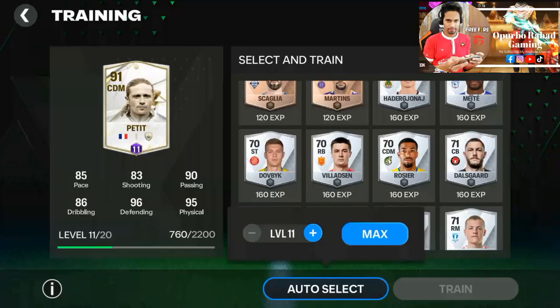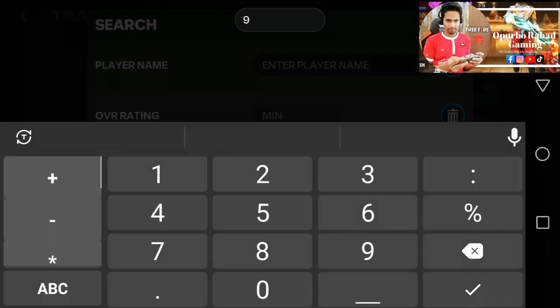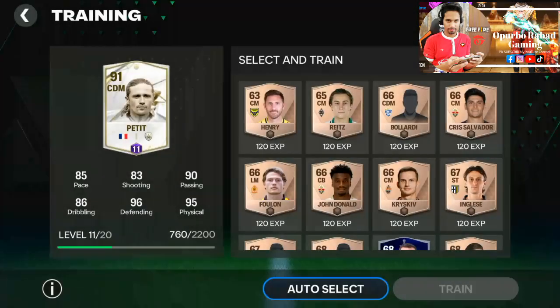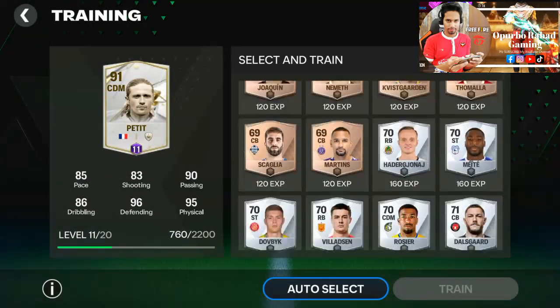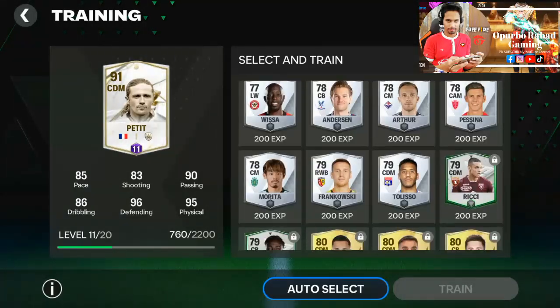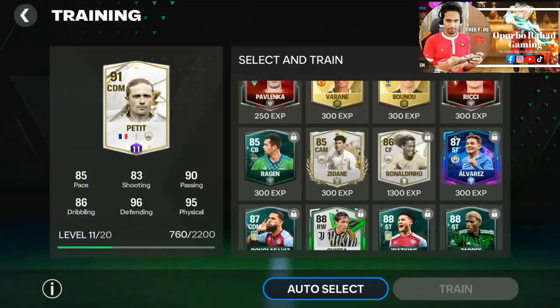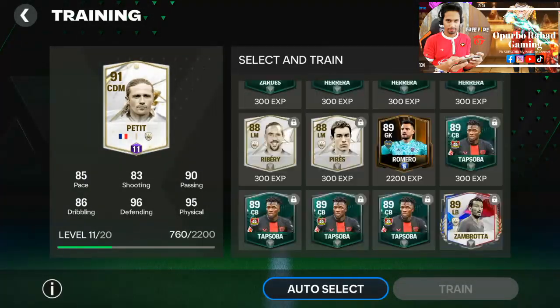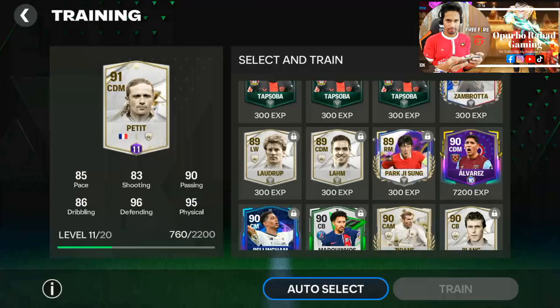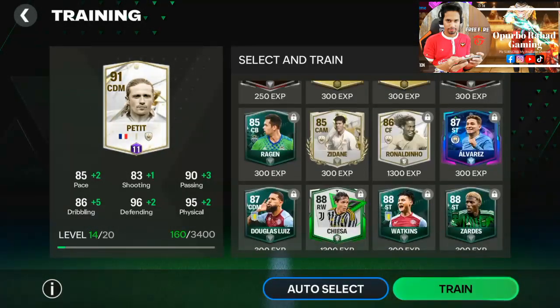I also have another player at 90. I will make two levels for him as well. Let me check — this player is at 90. Give me one minute. How does this player go? Coming from 88 to 89 — he has 7200 SP.